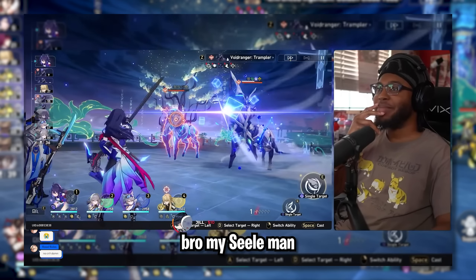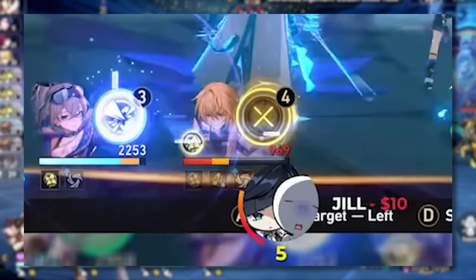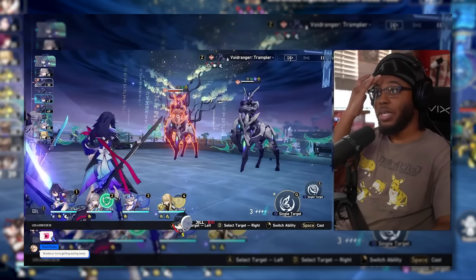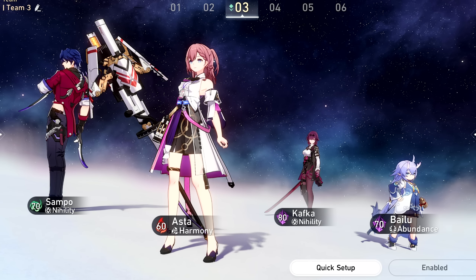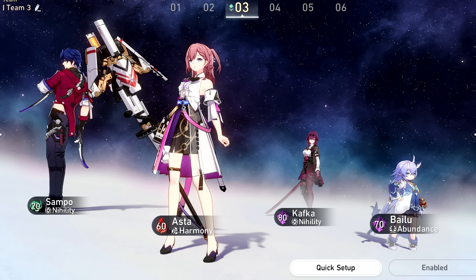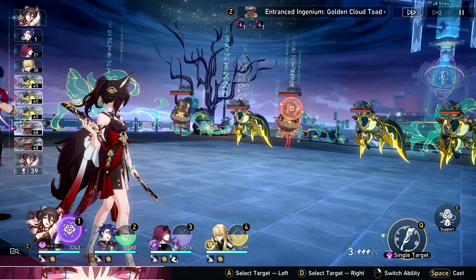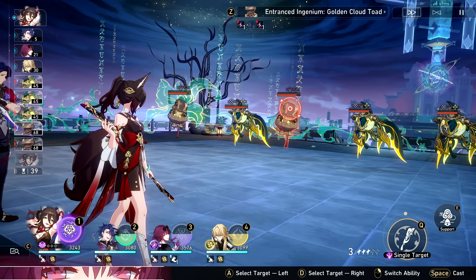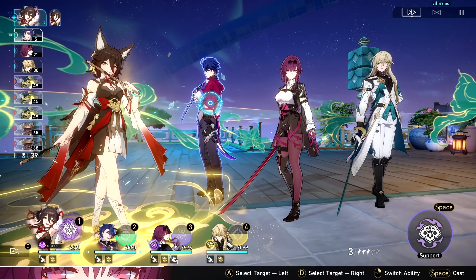Asta is a special case. Her specific attack percent increase and flat 36 speed from her ultimate can significantly help Kafka during those active turns. When those buffs aren't active, Asta doesn't matter as much to Kafka. The flat speed buff alone will help achieve that 165 to 189 range depending on how many double actions you want per cycle. I like Asta — she helps cheat the system for Kafka — but you basically need eidolons for her to do this consistently.